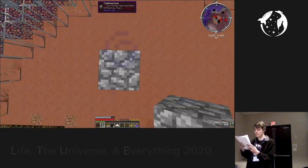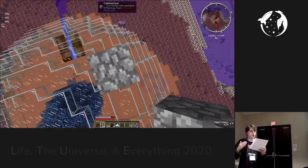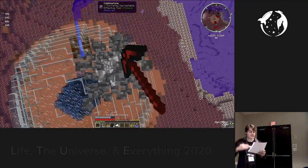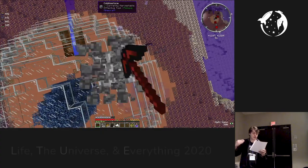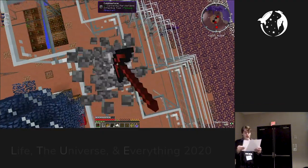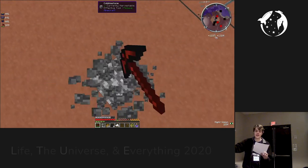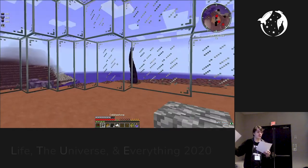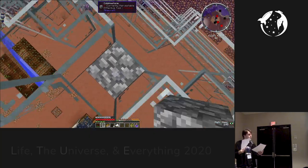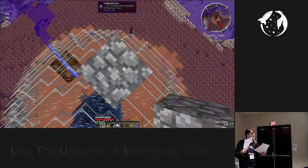It worked too well. The playtester making giant cobble towers said she wanted to train her pickaxe to get it to a high level by placing blocks specifically so she could mine them. I asked why she didn't just go mining to increase her pick's XP. She said, "Because I feel like I'll want a high level pickaxe to go mining with — so I've got to grind for pickaxe levels here in my base where it's safe." It sounds dumb, but it's bizarrely common. If you attach rewards to the wrong things, you end up with players adopting dysfunctional behaviors to take advantage of those rewards.